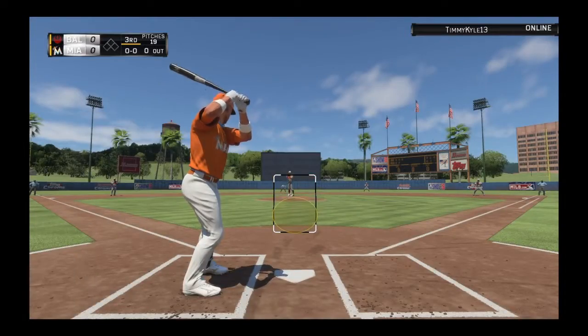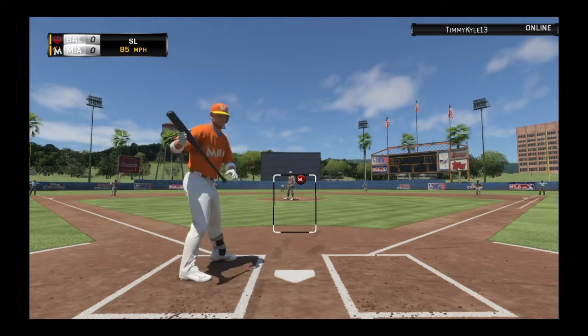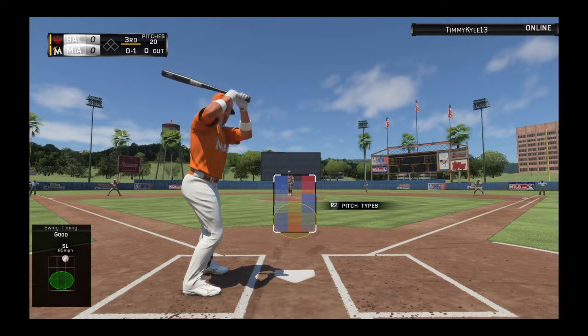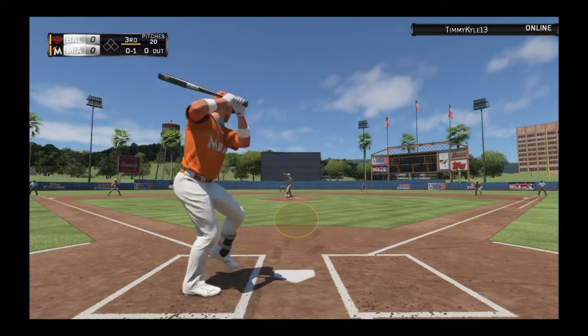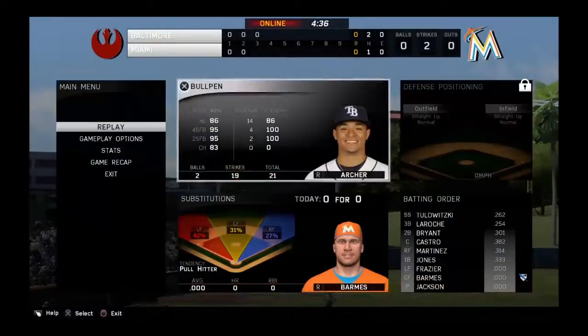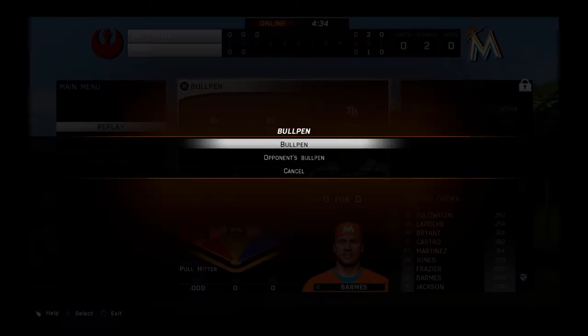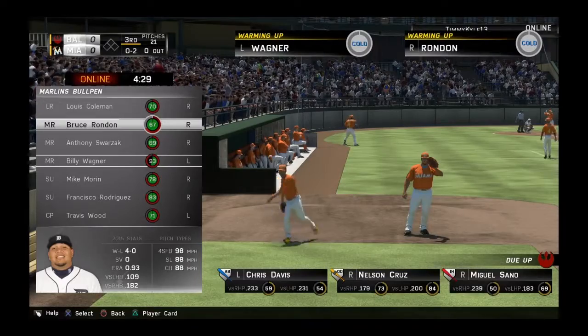It's the bottom of inning number three, we have no outs. Swing and a miss on the slider, nothing and one. Swing and a miss on the slider, and he's quickly behind nothing and two. Two great sliders. He's got his work cut out for him now, and one Billy Wagner and Bruce Rondon warming up.